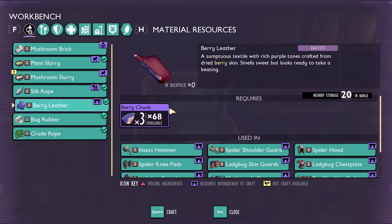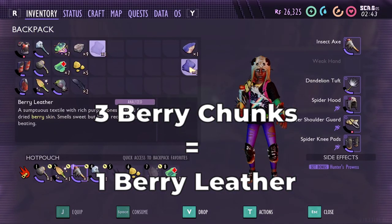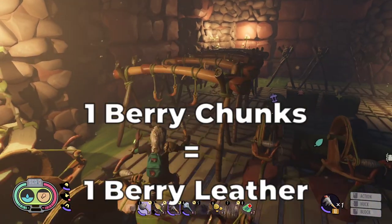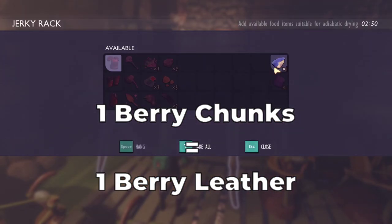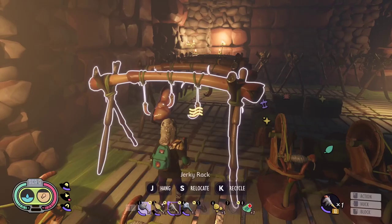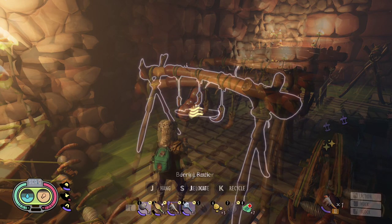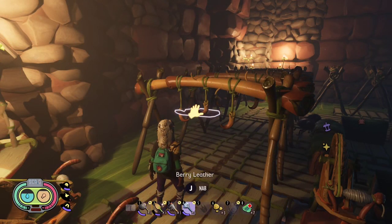Tip number 2: Craft berry leather on jerky racks. You can craft berry leather the usual way or the smart way. The usual way takes three berry chunks to craft one berry leather. The smart way — and not everyone knows — takes just one berry chunk. You just need to hang berry chunks on jerky racks and come back after a day or so. It is a huge change. You will have berry leather forever.